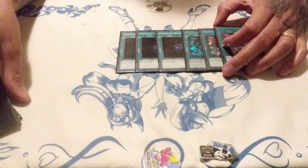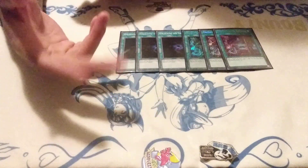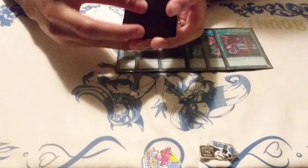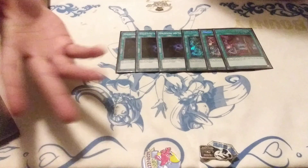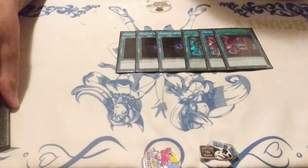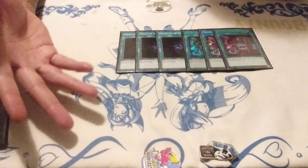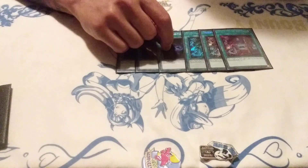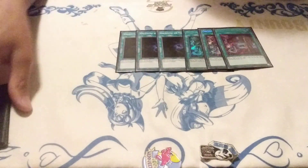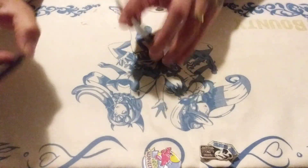This deck doesn't need hand traps unless you're getting FTK'd because it's really strong. I can show you how this deck breaks six-negate boards, or you could take my word for it — there's actual video proof on my channel. I feel the only time you need hand traps is when you're getting FTK'd. But when it comes to side decking games two and three, Allure and Orchestrated Return will really help you see those cards — if you're siding in floodgates, backrolls, or hand traps, these cards are super nice.